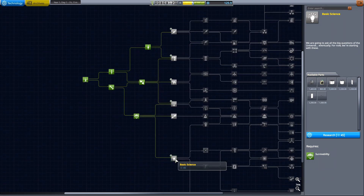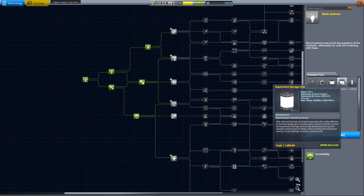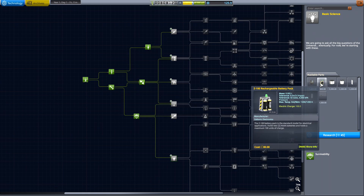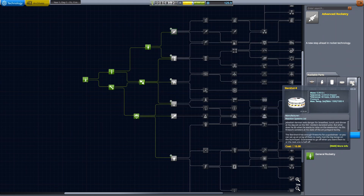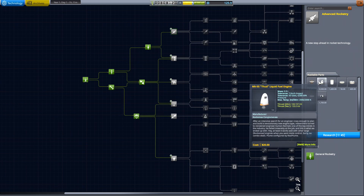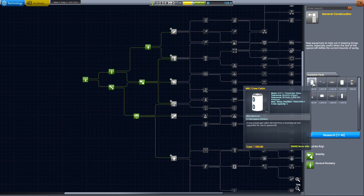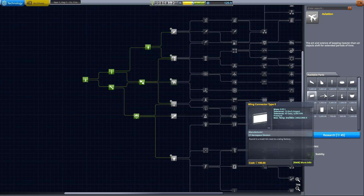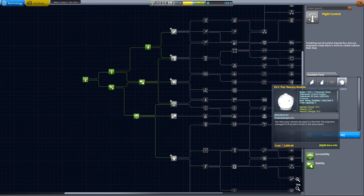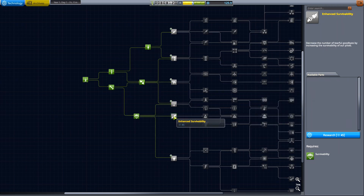Let's see what else we've got down here. We've got some basic science, we've got the Stay Putnik — we've got a probe now! Got all kinds of stuff: batteries, how much is this — 45, that's not bad. Very good. All kinds of stuff — fireworks! We've got all kinds of good stuff. If we unlock this here we'll be able to go to the Mun, that's for sure. Or Moon, or whatever you want to call it — I call it the Moon usually, but people corrected me all the time so I started saying Mun. Oh, a Reaction Wheel! There's lots of good stuff we can unlock, guys.